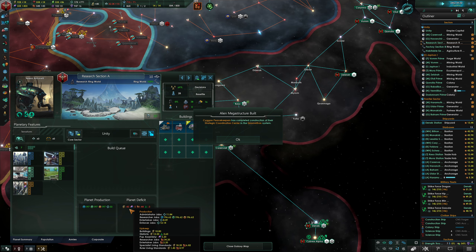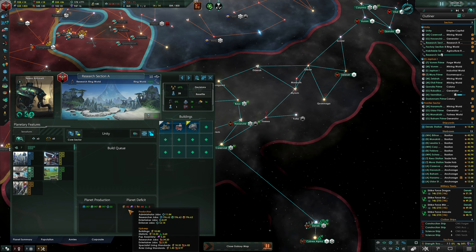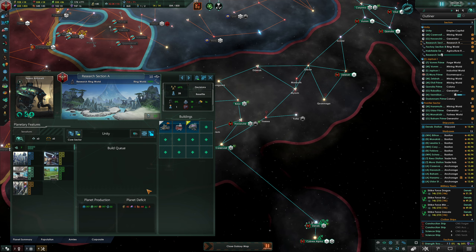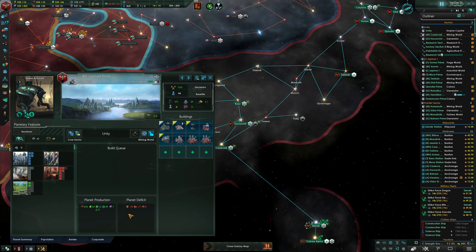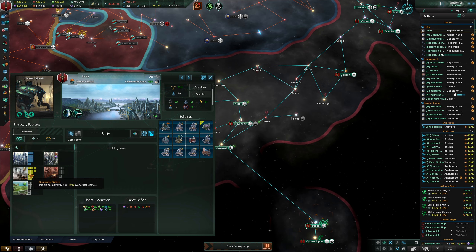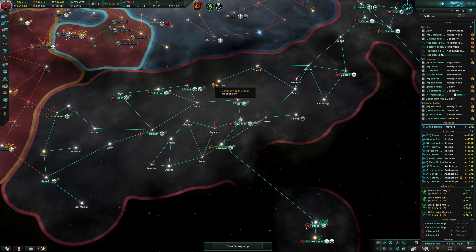The Saigon Peacekeepers constructed a strategic coordination center. Our pioneers have made planet fall. Let me hit pause — okay, this planet is taking 43 energy to run. It's a ring world so it's mechanistic, it runs off energy. This other one takes 74 energy. And this one doesn't show a deficit because it's producing energy. So it's not a special thing — planets in general just require energy.